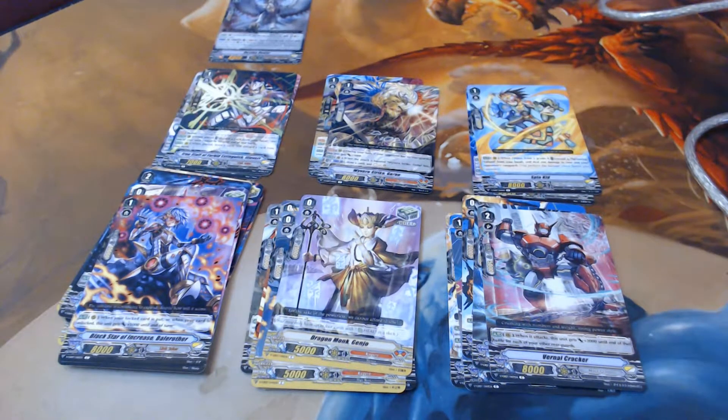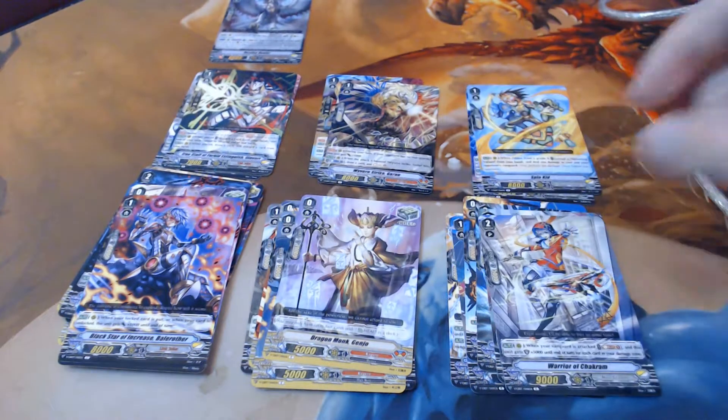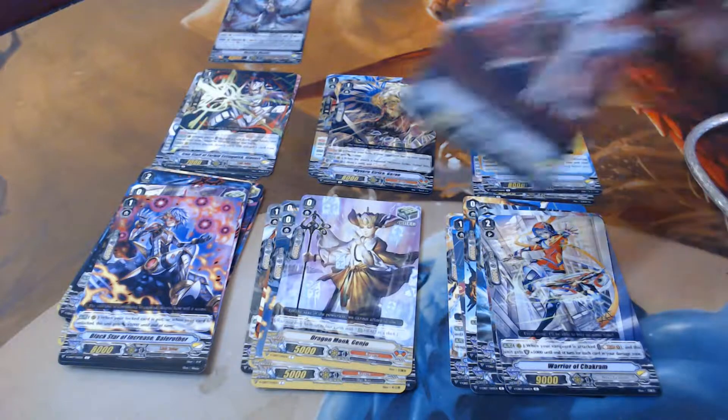When ridden from a grade zero, reveal a Spinning Valiant and deal one damage to your and your opponent's Vanguard. That is such a trolly move. I kind of want to build it. We got the other weird Beyblade person, Warrior of Chakram, another Material Fang.